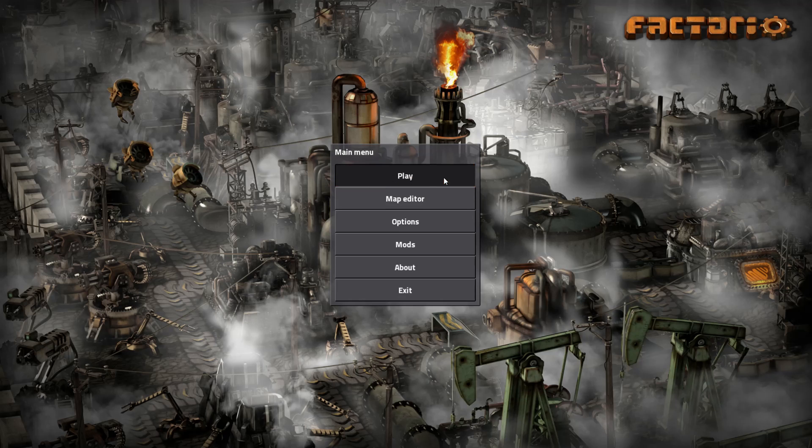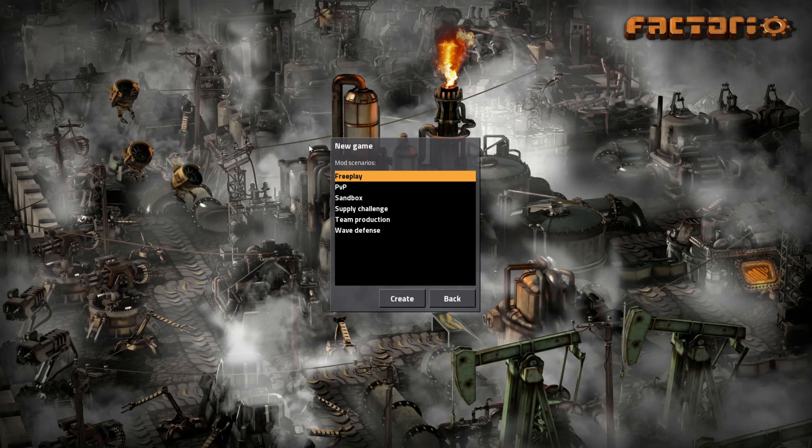All you have to do is go to Play > Scenarios and choose the PvP scenario. Now it can be a little deceiving, and this is another common question - there is a team production challenge mode, but this is a bit different than what we have been doing. Personally I'm preferring the PvP option. There are also these other ones as well which are quite fun - Wave Defense is also very fun.